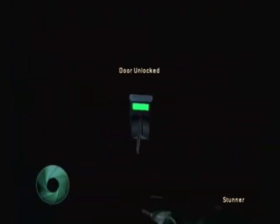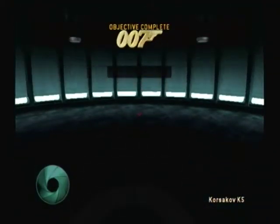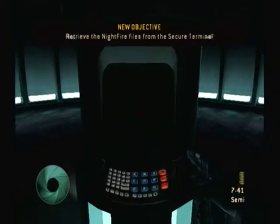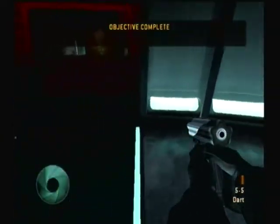That's it, 007. That door must be for the terminal room — let's hope Mayhew's key works. What happened up there, James? The street out front is swarming with security agents.